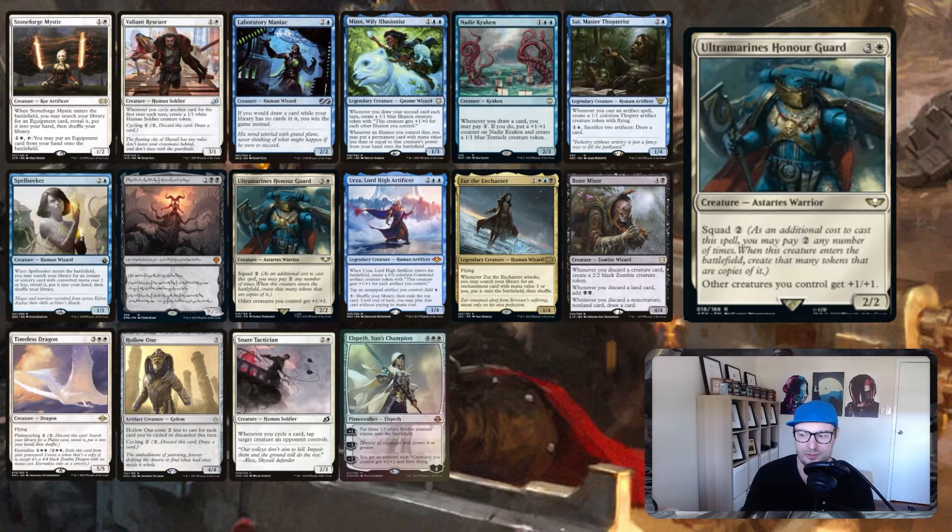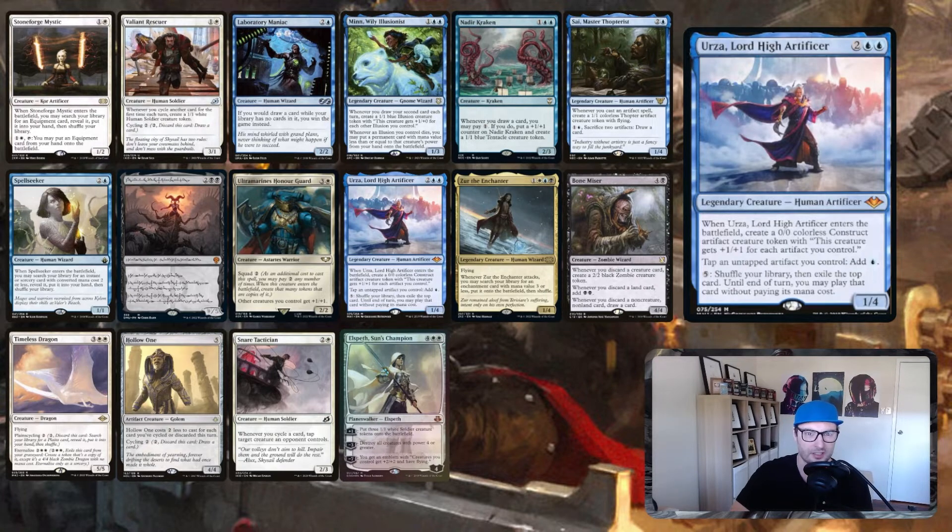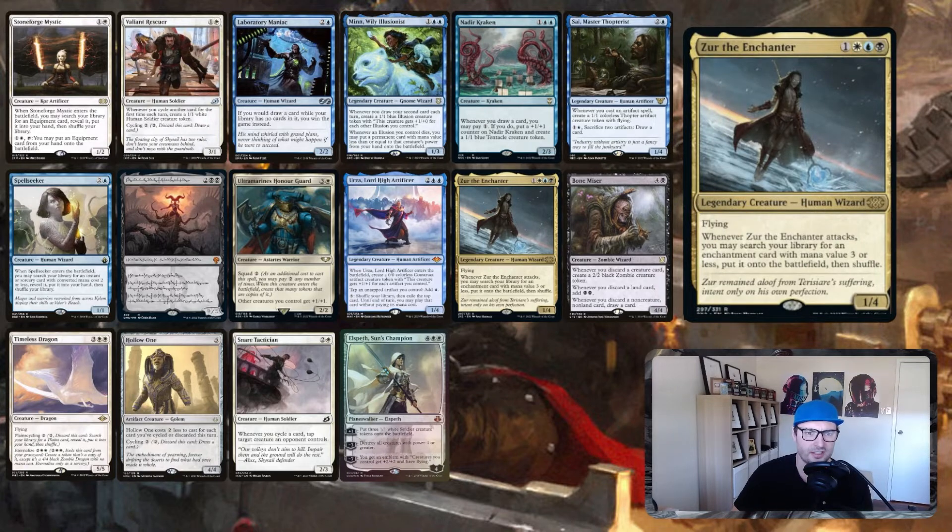Ultramarines Honor Guard: other creatures you control get plus one plus one, and squad is basically like kicker for creatures, copying them each time. Really sweet. Urza, Lord High Artificer basically does everything Urza does, except now you're drawing a card when it ETBs because of the artifact creature token. Zerda the Enchanter — don't worry, we don't have any hard stax pieces — it's just for getting out our value pieces and engines to start cycling with.